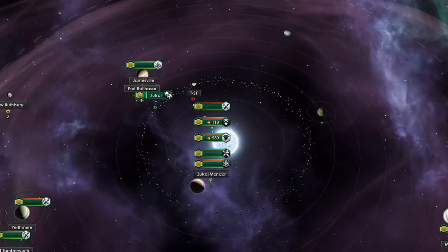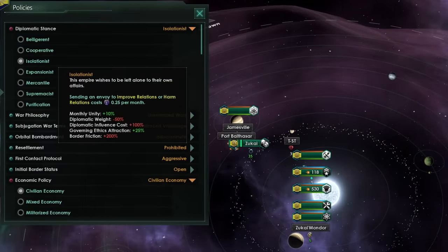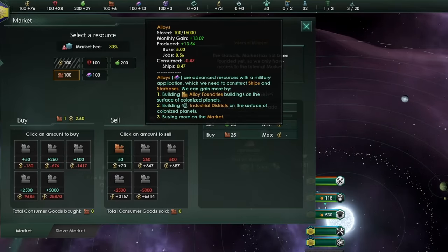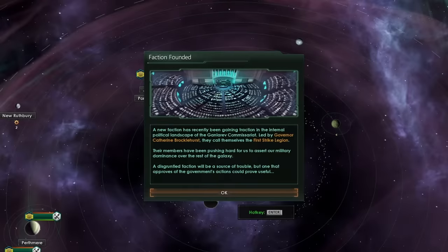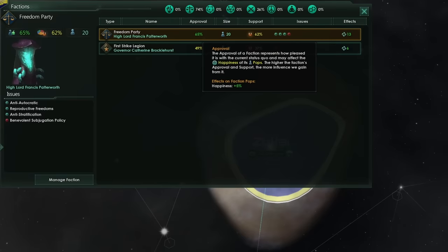The starting moves you make with this empire are really important. I first recommend moving to a civilian economy, changing to the isolationist stance, and buying some extra consumer goods and alloys to make sure you can get your hands on your first colony ship as soon as possible. Once your factions are formed, it's time to take a look at them. From the faction screen, we can see all of the different issues the factions have and what effect that is having on their approval.